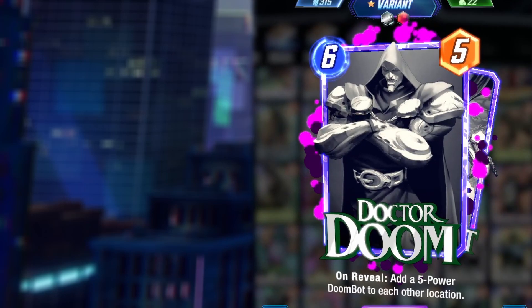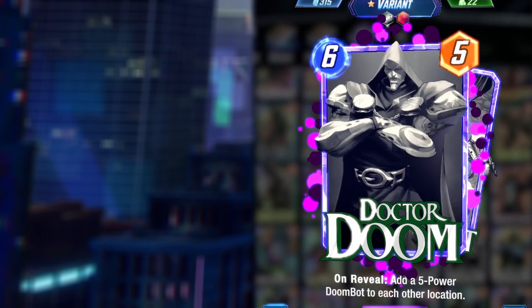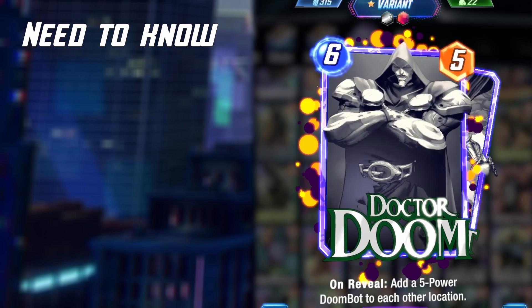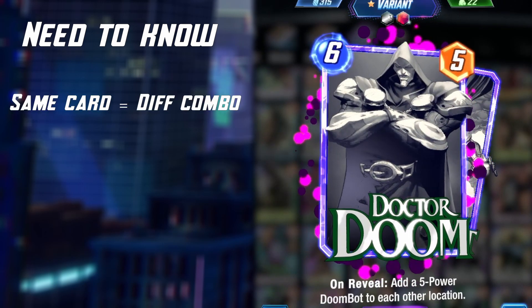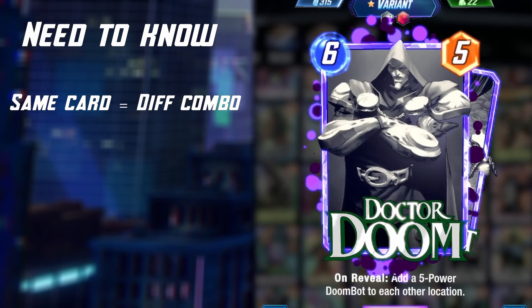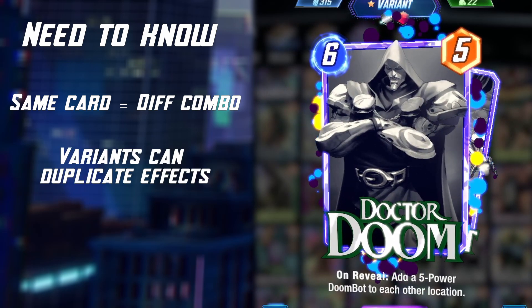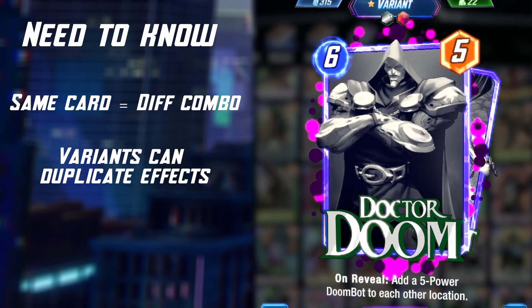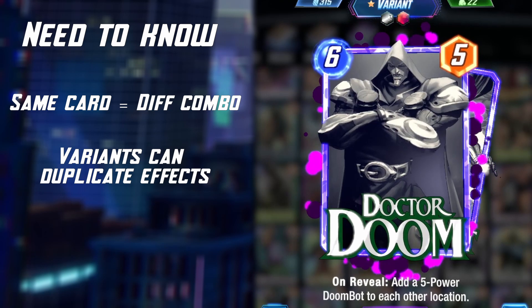Now that you have all the timings and odds sorted, there are a couple of things you still need to know. First, you cannot get the same combination of effect and background on the same card. This, however, does not apply to variants. Even though split level — which is the amount of times you have split a character — carries over through variants, the effects themselves do not.